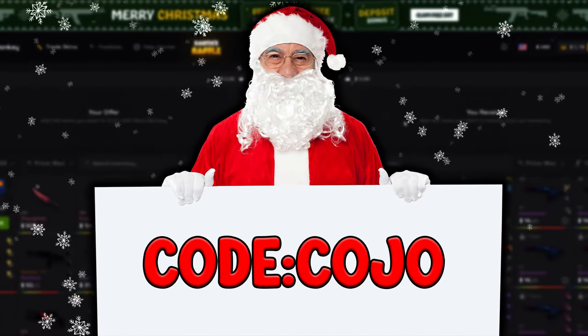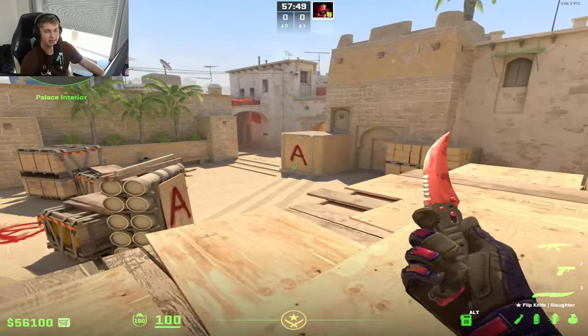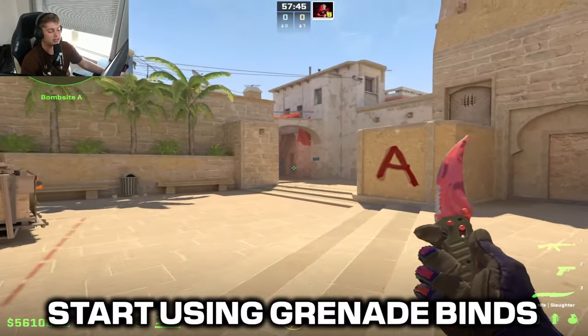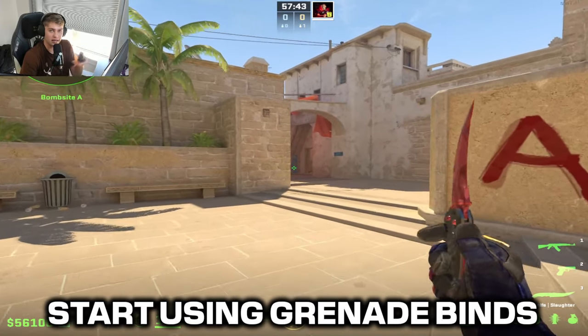Make sure to use my code COJO for huge bonuses. Okay, let's talk about the second thing you can do to get better at Counter-Strike instantly, and that is binding your grenades to your keys.